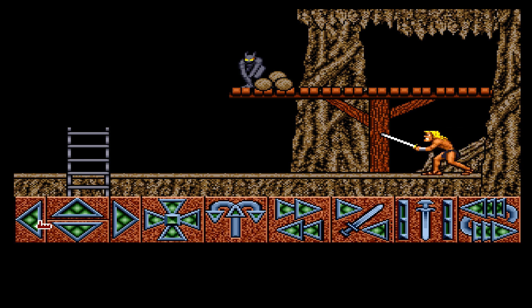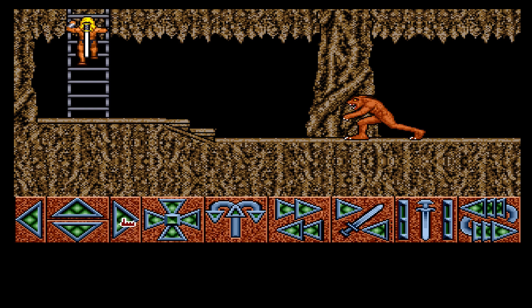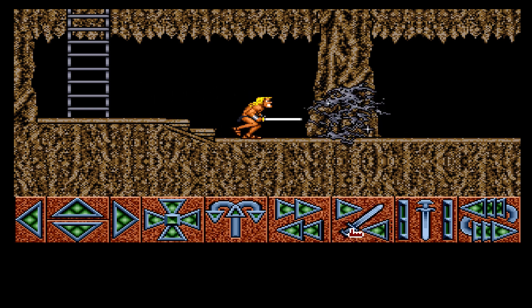Now it's a bit harder because we've got to try and get back here and avoid this fucker who keeps throwing rocks at us. So there we go — okay, that was easy. Alright, another Lion Man. Let me just walk up the way and kill him. There we go.